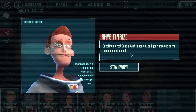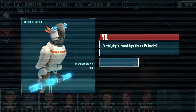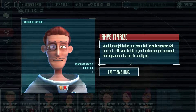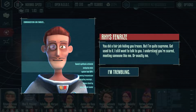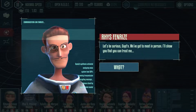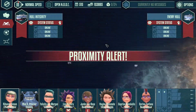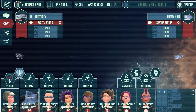Greetings, Captain — Great Captain. Glad to see you and your precious cargo remains untouched. How did you find us, Mr. Fenreezy? You did a fair job of hiding your traces, but I'm quite supreme. I still want to talk to you. I understand you're scared meeting someone like me, or exactly me. Let's be serious, Captain — we've got to meet in person. I'll show you that you can trust me. He's activating his shields. Ready for combat. Why?